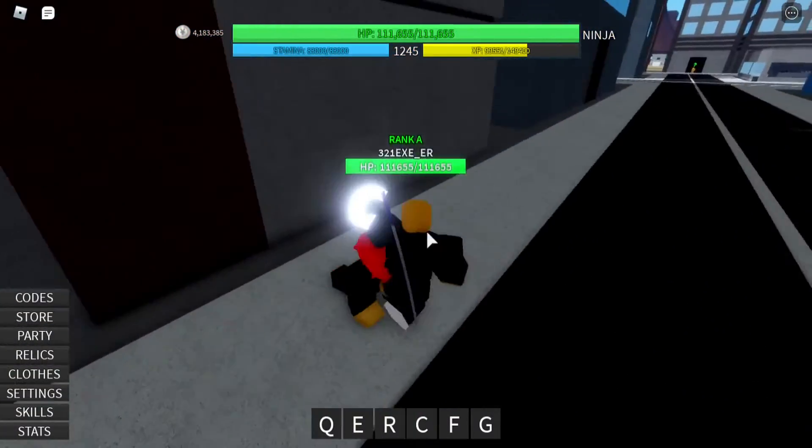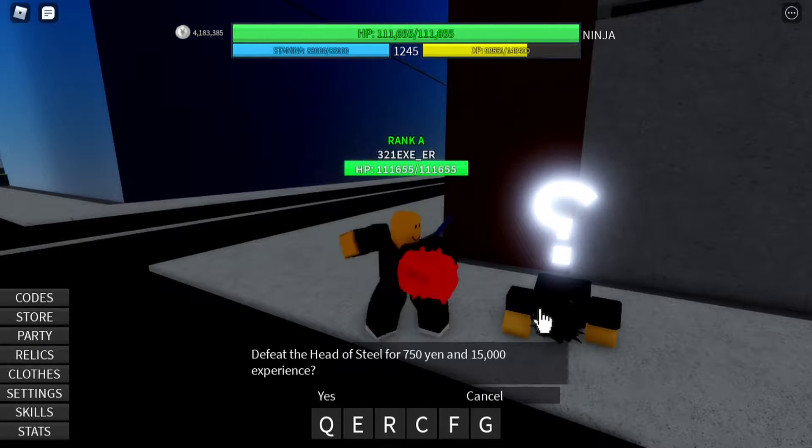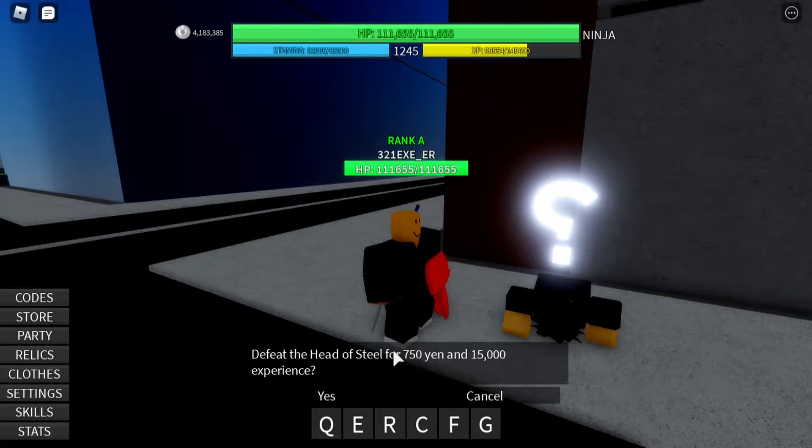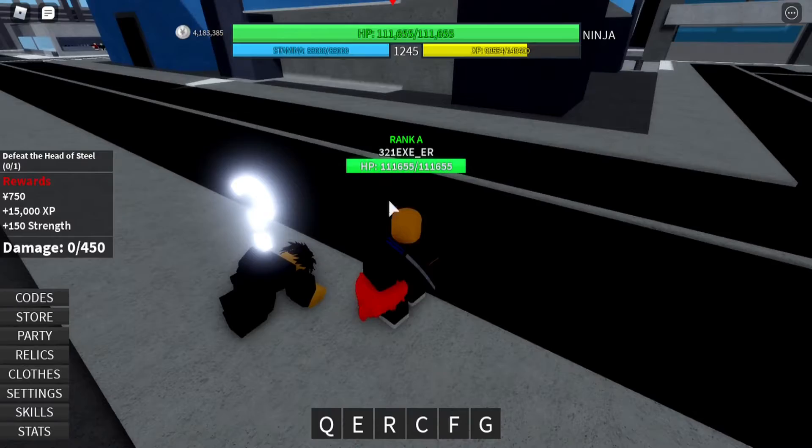Let's go ahead and go to the quest we're supposed to do, which is the Head of Steel. You'll be able to find the Head of Steel quest right over here, and you will receive 750 yen, which is in-game currency, and 15,000 experience points which you can level up with.